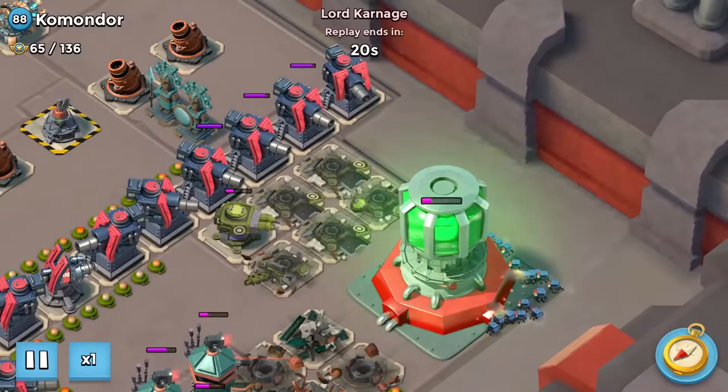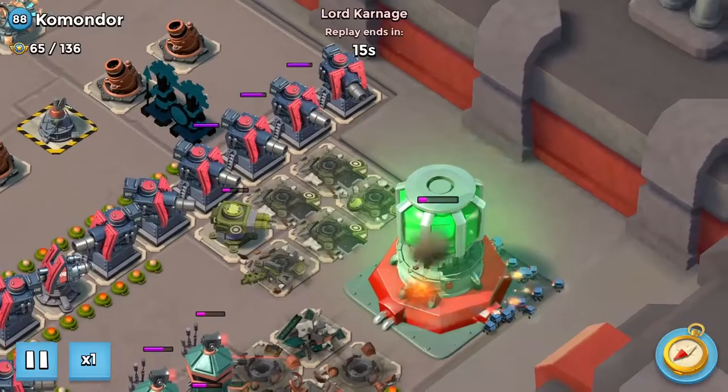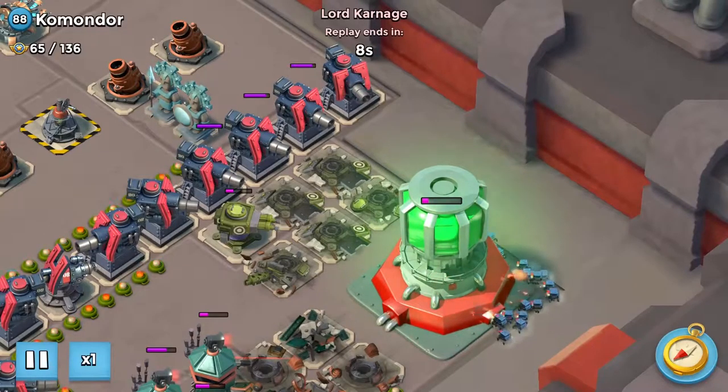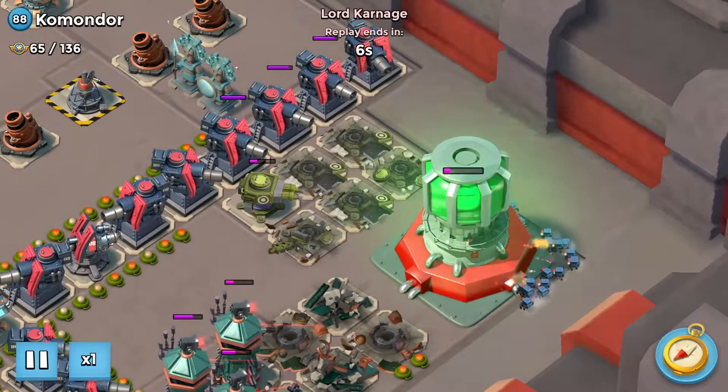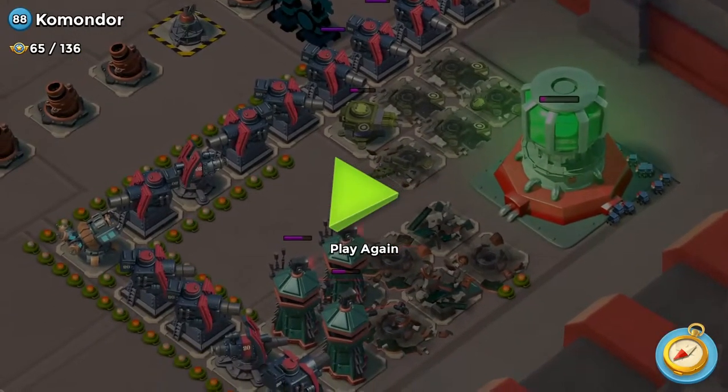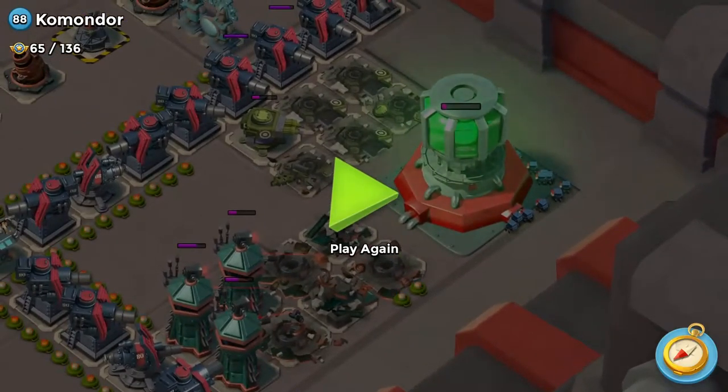When I do task force attacks or attack a player base and I fall short, I always go back over the attack — and all of you should do the same. When you go over your attack, you have to look at where you went wrong, how you could have improved, how you could have done it better. That will make you a better player, because even the number one person in the world could still do better attacks and improve.